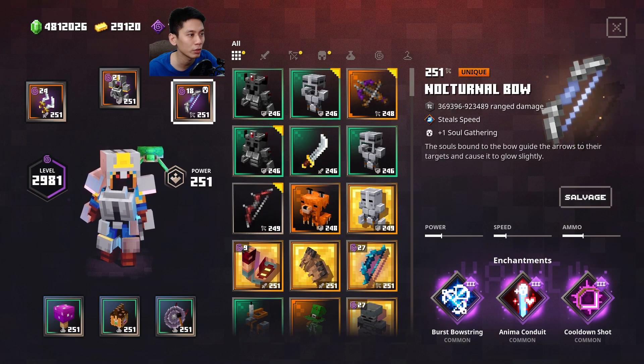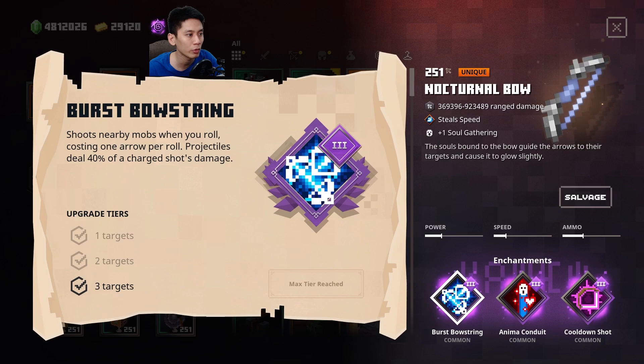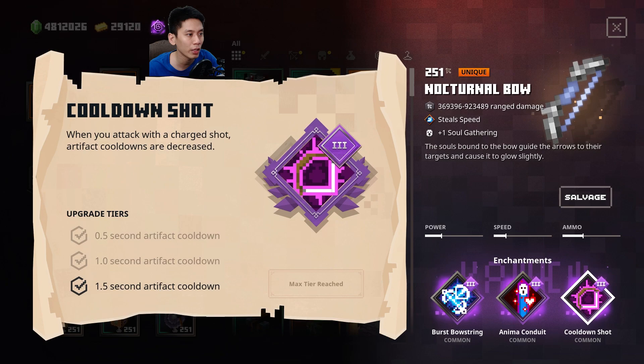For the ranged weapon combo, Nocturnable is a good choice. It has abilities of add 1 Soul Gathering and built-in level 1 Tempo Theft — every time you shoot, it will steal 17% of mob movement speed and give it to you for 4 seconds, so you can move slightly faster. With Burst Bowstring, every time you roll, it will fire a charged shot at up to 3 nearby enemies. Next is Anima Conduit — for each soul you absorb, it will heal you 6% of max health. In total, you will add 3 soul gathering, so you can store up souls faster and be ready to deal more triple damage from Enigma Resonator. And last is Cooldown Shot — every time you attack with a charged shot, your artifact cooldown time is decreased.